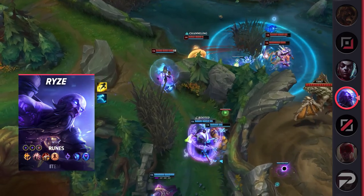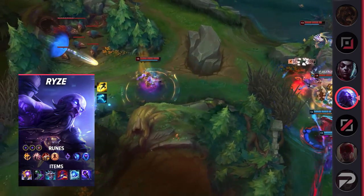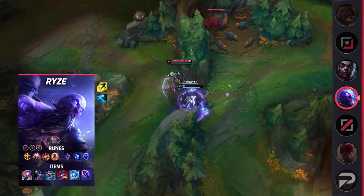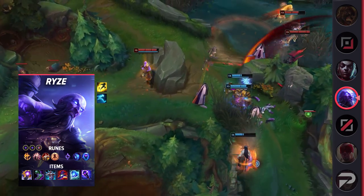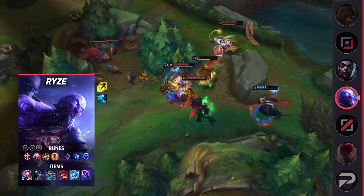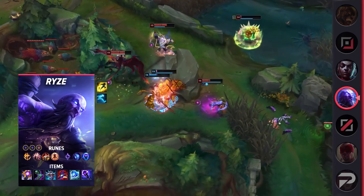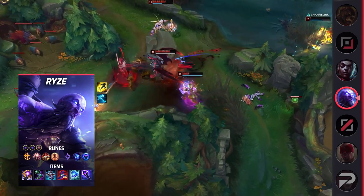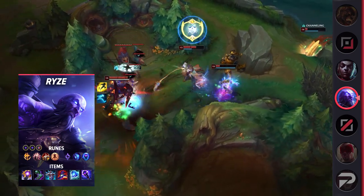His items are Riftmaker, Sorcerer's Shoes, Fimbulwinter, Rabadon's Deathcap, Frozen Heart, and Void Staff. The combination of Conqueror and Riftmaker provides Ryze with the sustain he needs to fight his way through survival — more damage means more health, essentially — and he's going to have plenty of defensive stats thanks to Fimbulwinter and Frozen Heart. Taking Legend Tenacity is important here as it allows Ryze to quickly get back into fights even after getting locked down for a bit. In spite of the extra defense this build incorporates, all the items still contribute heavily to Ryze's damage output. He sacrifices some mobility for more durability, making it easier to pilot for some players.